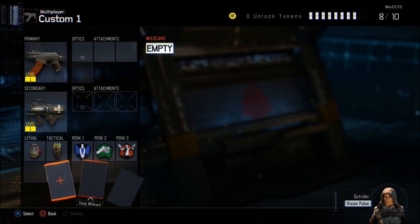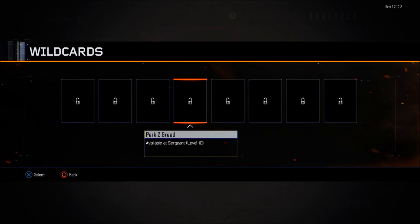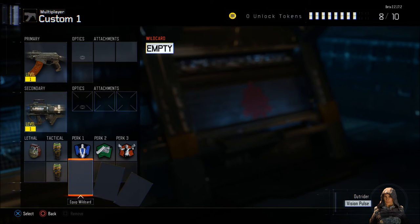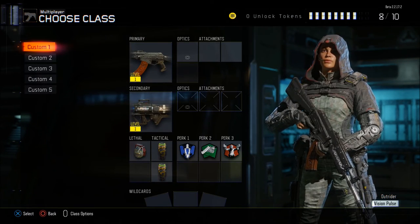Wildcards wise, you get three wildcards to choose from: Overkill, Primary Gunfighter, Perk 1 Greed, Perk 2 Greed, Perk 3 Greed, Secondary Gunfighter, Tactician and Danger Close. You need to earn unlock tokens as you go through the game to unlock all the different items. So that's Create-a-Class — loads of different options there.